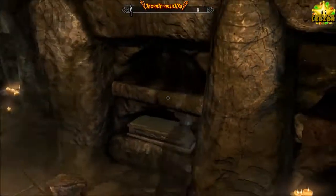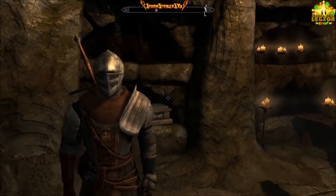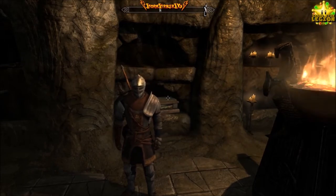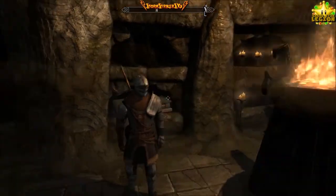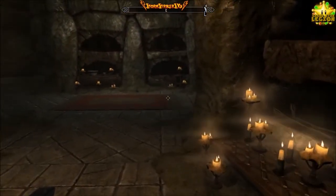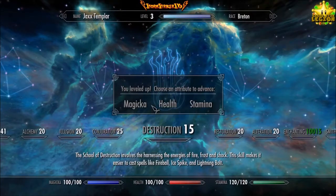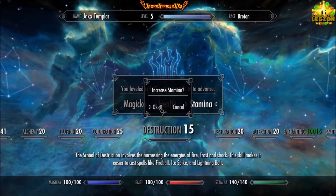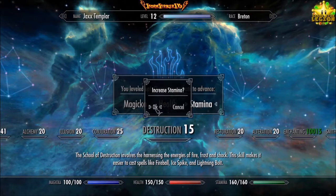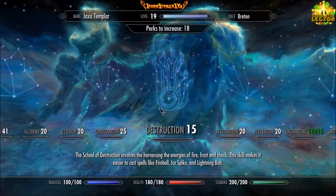Let's see what we look like from third-person view. Look at that armor — wow, straight out of Dark Souls. This mod is straight out of Dark Souls — that's what it said in the description. Looks pretty cool. It's Dark Souls inspired. Let's bring up the Stamina and Health. Feels like we've leveled up quite a bit.